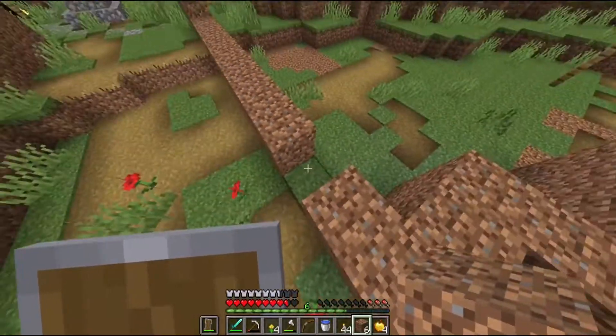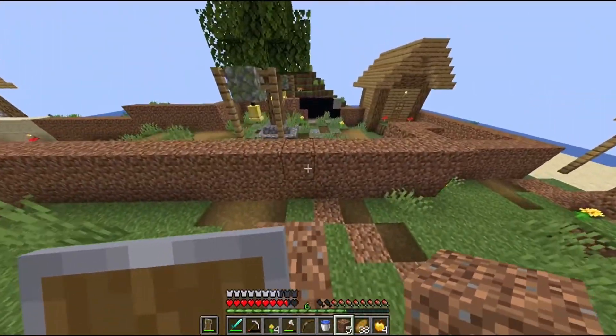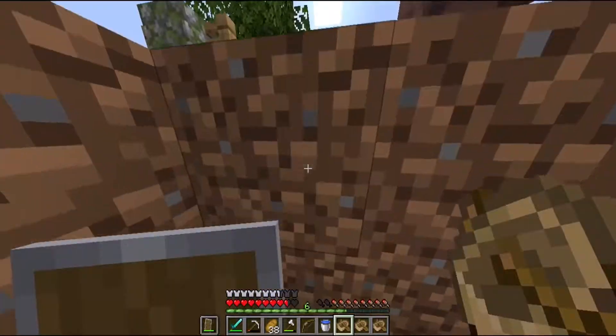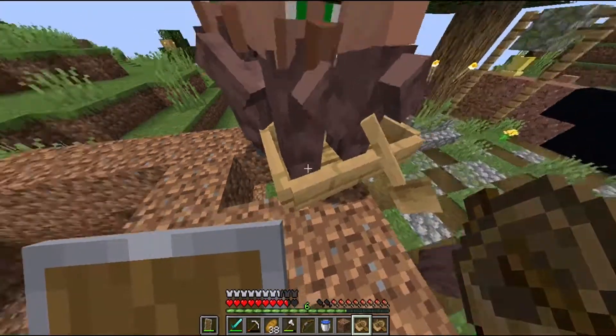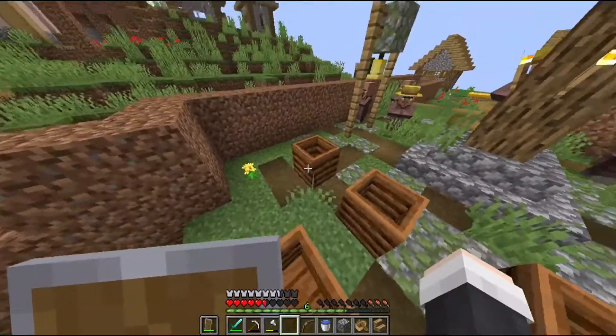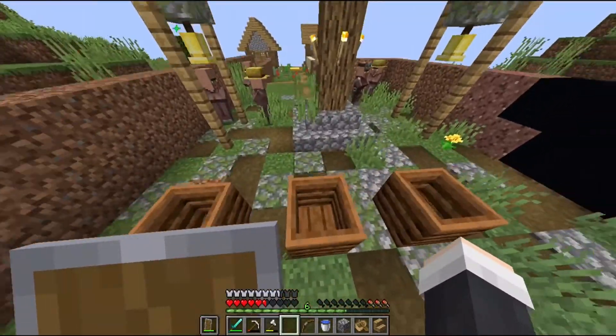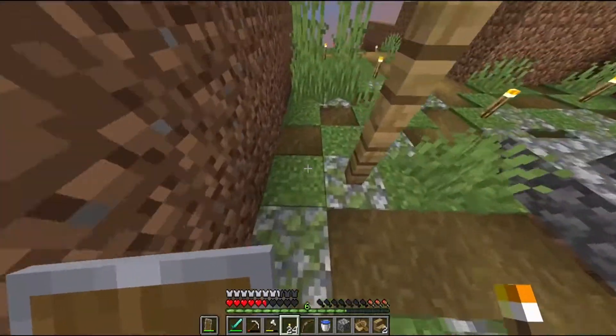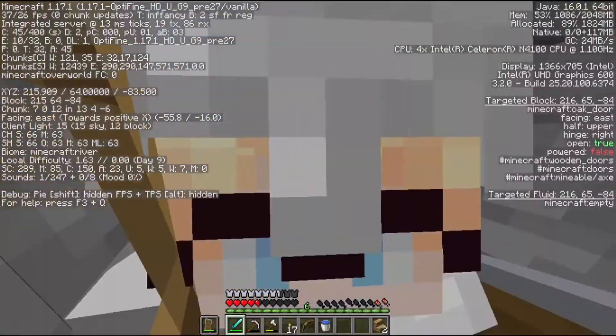Okay, time to add some villagers to this place. I forgot how annoying this is — it's heave and ho, this is so painful. There we go. In theory these guys should go into their new jobs and new beds. These composters look like toilets. Let's place torches down and let's get out of here.